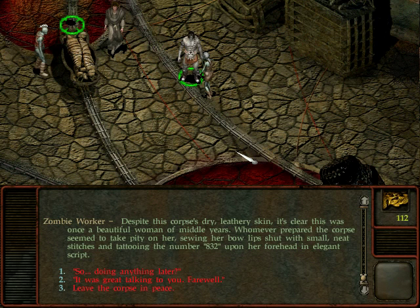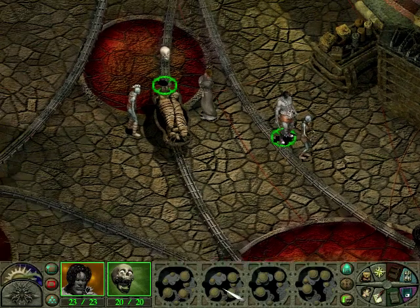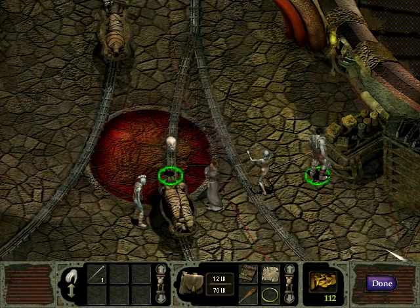Despite this corpse's dry leathery skin, it's clear this was once a beautiful woman of middle years. Whoever prepared the corpse seems to have taken pity on her, sewing her bow lips shut with small neat stitches and tattooing the number 832 upon her forehead in elegant script. I ask if she's doing anything later - the corpse continues to stare. We find a needle and thread.